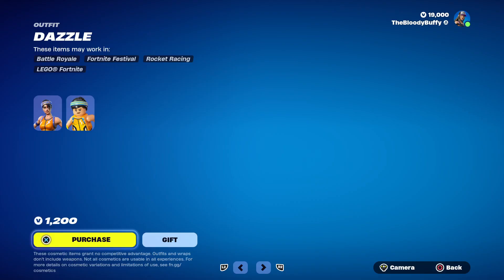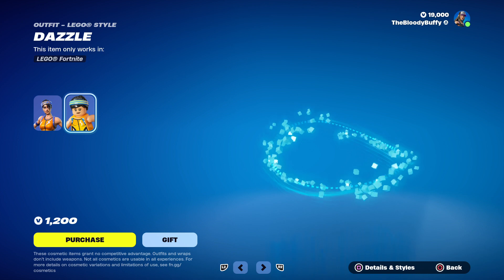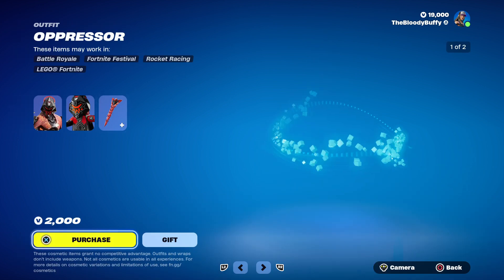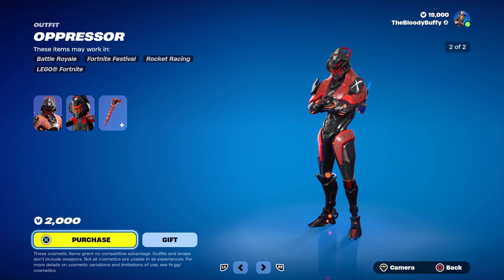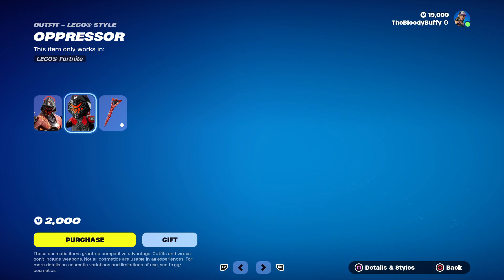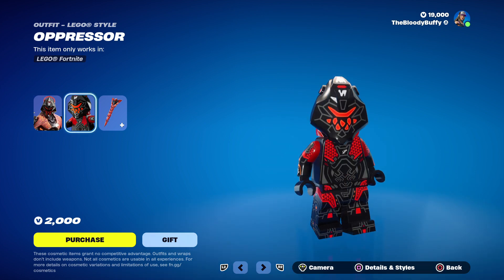Then we've got Dazzle back after 60 days - that's what she looks like as Lego. We have the Oppressor skin, 272 days. It does have a secondary blue style, and that's what it looks like as Lego.